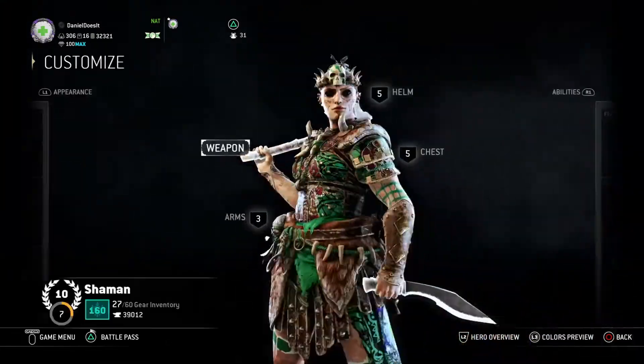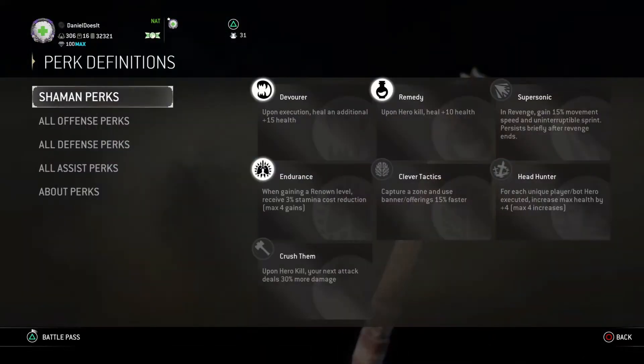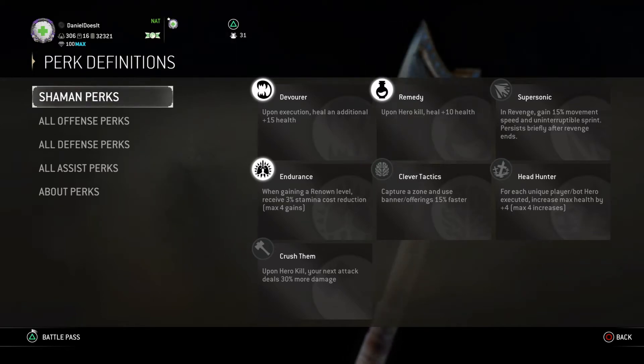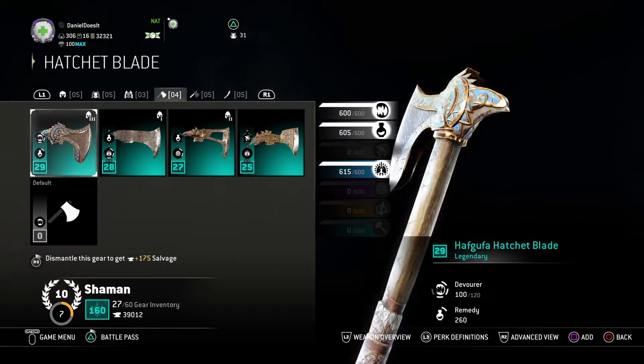The three perks you see me with are Devour, Remedy, and Endurance. My main focus was to go for Endurance first since it's the mid-tier perk, and since Remedy and Devour are two common perks — the highlighted great perks — they're much easier to obtain through your gear points than the higher tier perks.